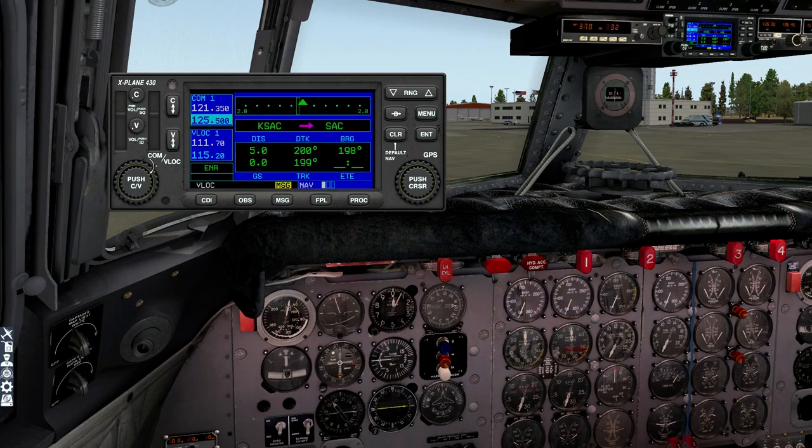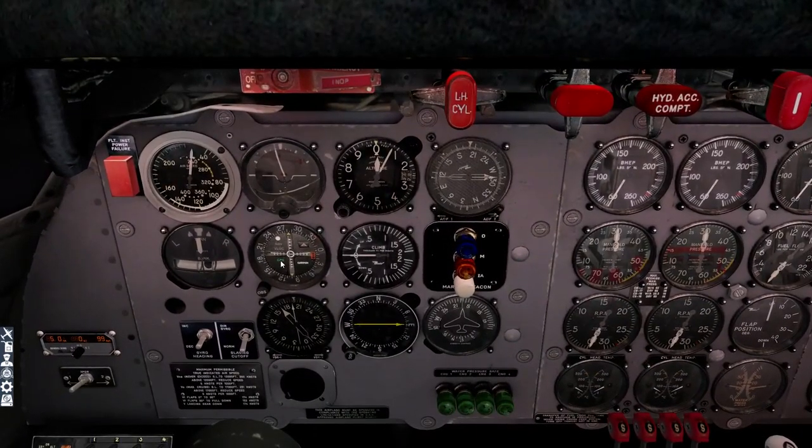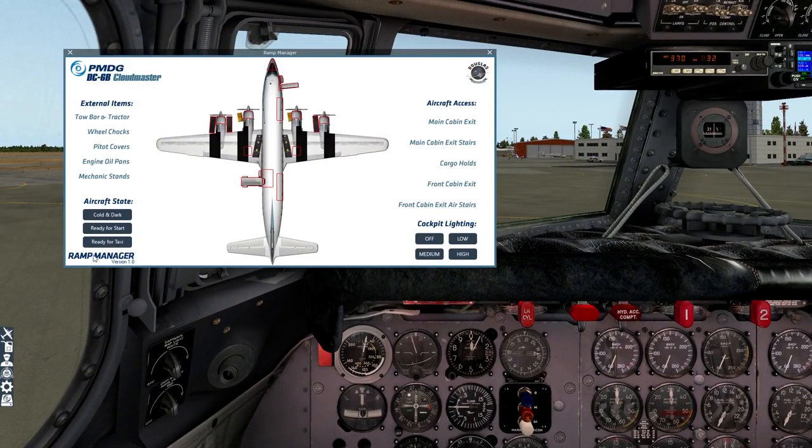111.7 is the ILS frequency at San Francisco; 115.2 is SAC VOR where we're going initially. We'll click on CDI and make this GPS — a little GPS symbol pops up down here, very handy for getting underway on your very first flight with this very complex aircraft. We're all set on the radios. Back to the Ramp Manager: ready for taxi. I'm not going to go through the full startup — we'll cover the intricacies in a complete series on this aircraft. It's that complex and awesome.